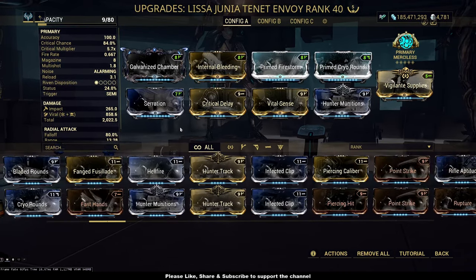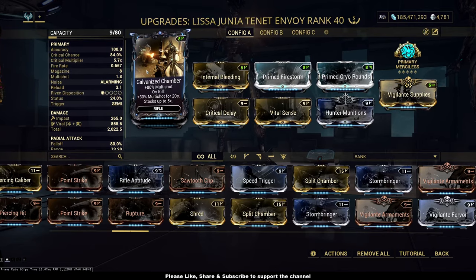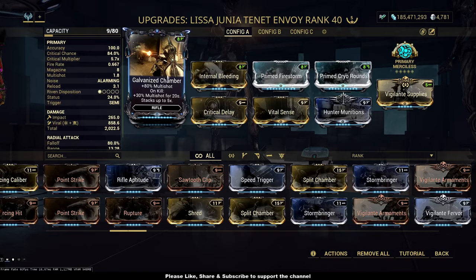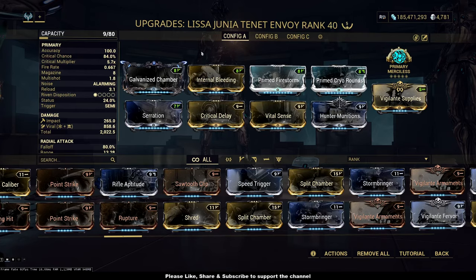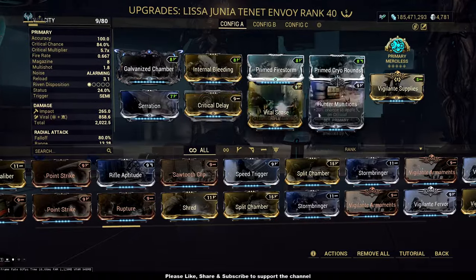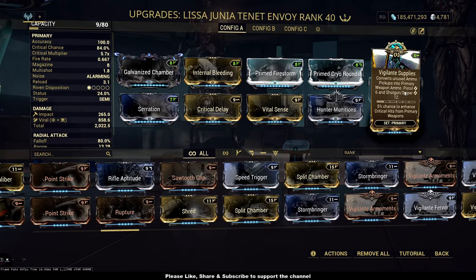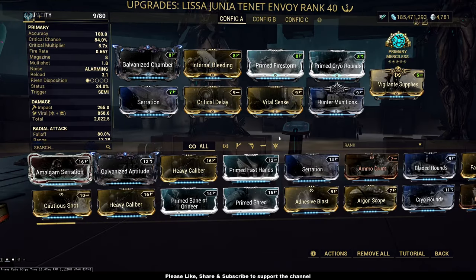There is feedback saying that galvanized mods do not work on projectile weapons, and the same goes for galvanized aptitude. Until that is fixed, you could just put in a split chamber — the ordinary one — for the 90% multishot, compared to the 80% with a stack-up chance. If that stack-up doesn't happen in actual play, there's no point using it. However, in my comparison, I will use the galvanized chamber in both Envoid and Tetra, and I will use the same build except on the vigilante supply.